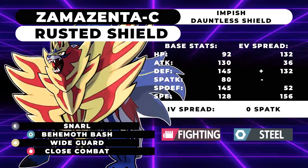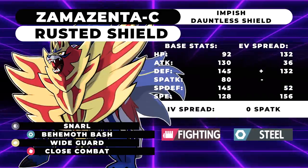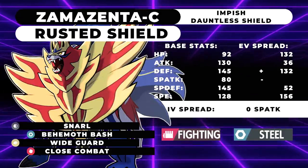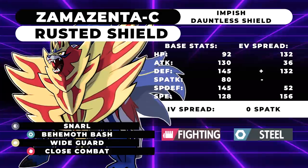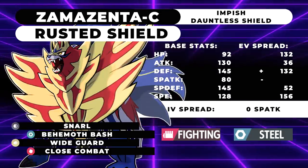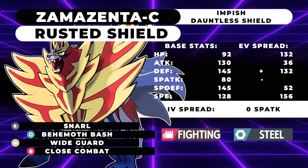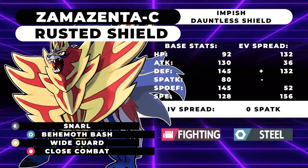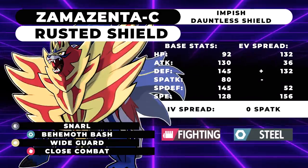Something that is good about Zamazenta Crowned is its access to support tools: Coaching, Wide Guard, and Snarl. Snarl is probably the best of those moves — you can Snarl Xerneas twice safely and reduce its Geomancy special attack boost. However, that speed is still going to be an issue, so Close Combat has its merits too. Snarl is really good versus powerful special attackers like Kyogre or opposing Volcarona, helping you tank hits for your partner.